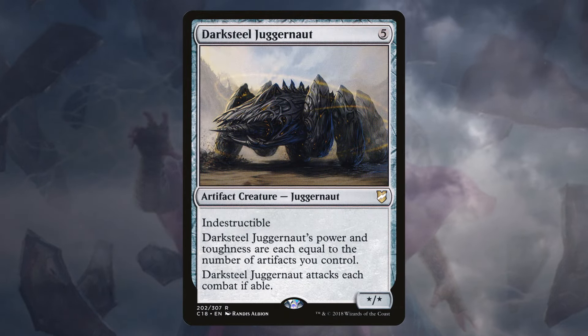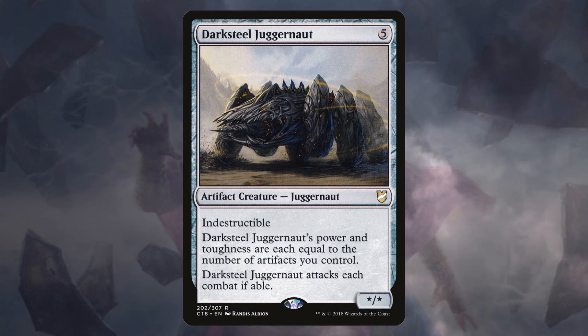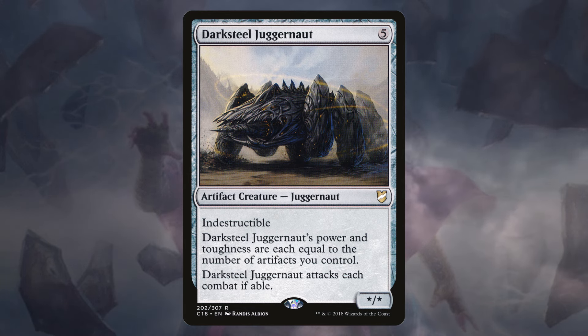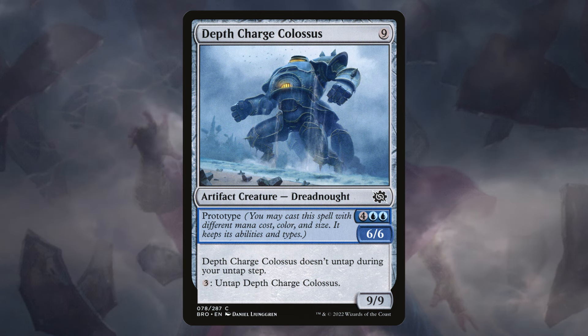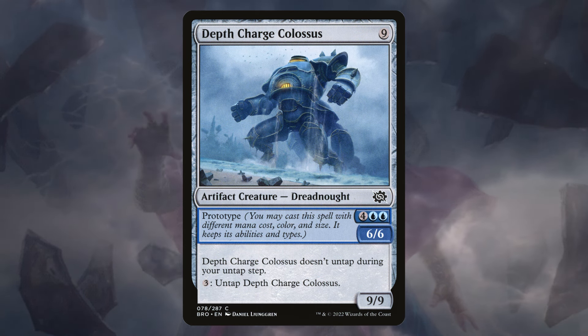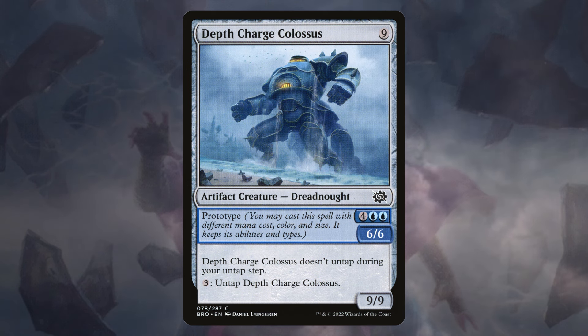Darksteel Juggernaut is a star/star with Power and Toughness each equal to the number of artifacts we control. It's indestructible and always has to attack — we are getting that damage in. You might be asking, can we always cast bombs? I think we can, but in the case we can't, we can Prototype. Prototype is the ability where you can play these big beatdown threats for cheaper.